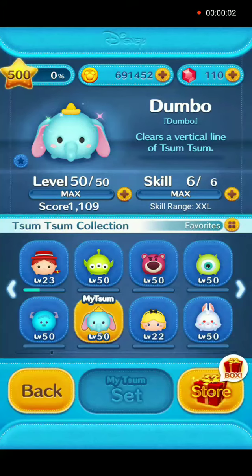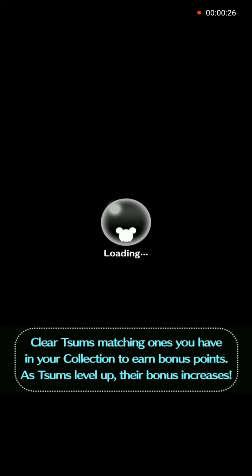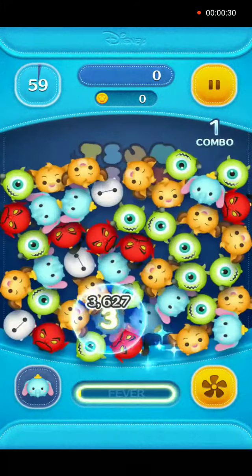Hello everybody and welcome back. We will show you how to use Dumbo in gameplay. He is maxed out at player level 50 and maxed out at skill level 6. His skill when activated is to clear a vertical line of Tsum Tsum, and at this skill level the range is extra extra large.